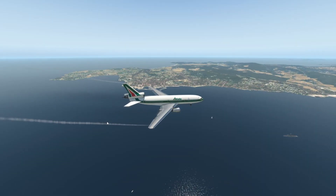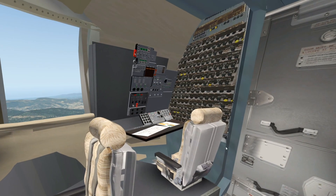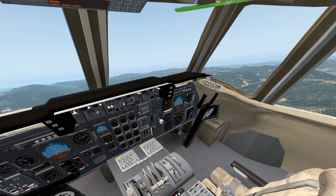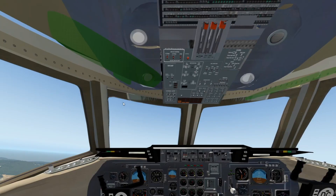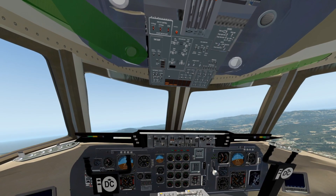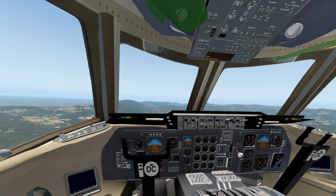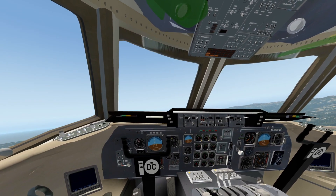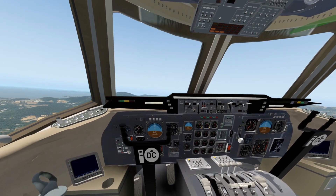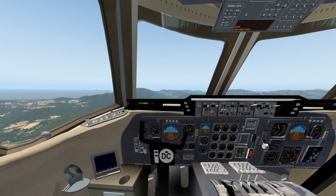The DC-10 is actually a pretty hard plane to fly, both when it comes to all of the systems that it has. Back then, you needed at least three people flying the plane at the same time, because this is, after all, a pretty old plane that needed a lot of pilots. But also, just the manual flying part was pretty hard about this plane. It's very hard to actually land this plane smoothly — it's very common to have hard landings in the DC-10, to put it this way. All right, let's maybe challenge ourselves and try to get this plane landed smoothly down at the airport we departed from, La Mole Airport. Let's check it out.